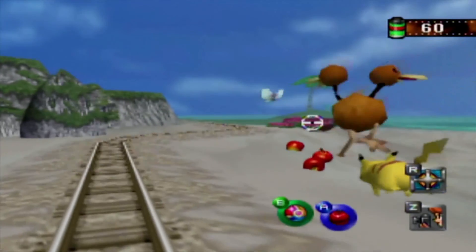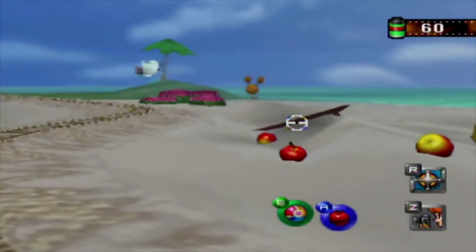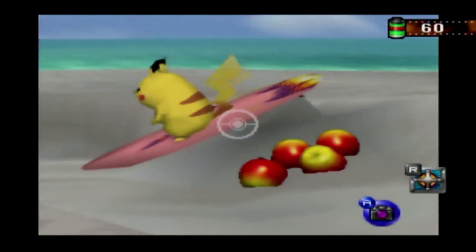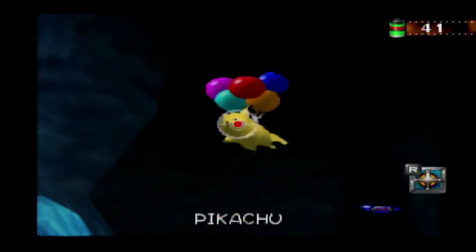A couple of my other favorite shots include the Surfing Pikachu — use apples to lure the Pikachu to the surfboard in the Beach level. And in the Cave level, you can use a Pester Ball to hit the Zubat, and Balloon Pikachu will appear.